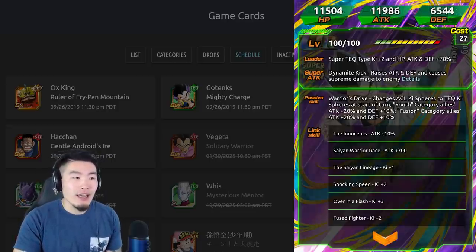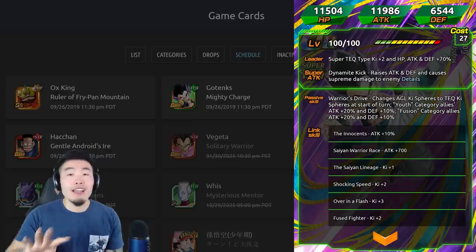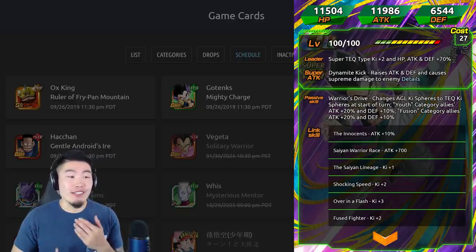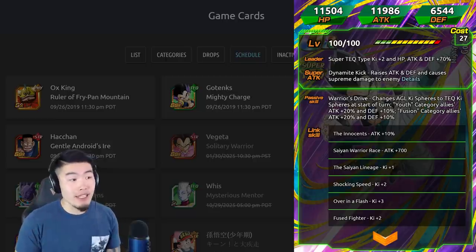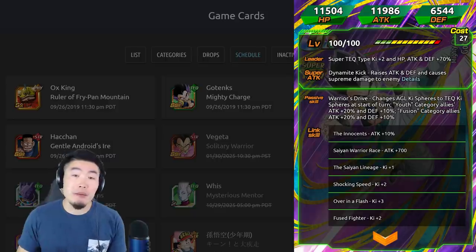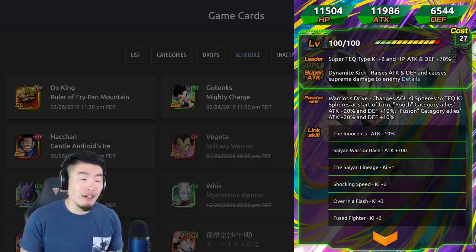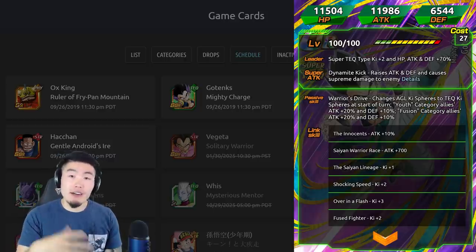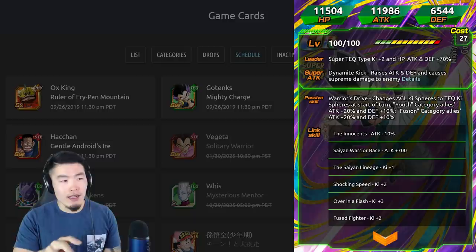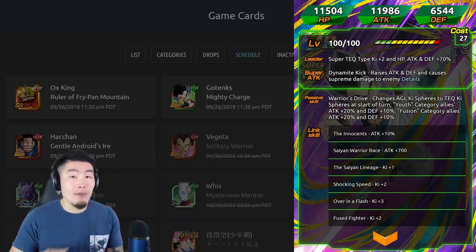He's pretty interesting — kind of like the STR-based Goku Black that we got a couple World Tournaments ago. His leader skill is Super Tech Type, giving HP, Attack and Defense plus 70%. His super attack is Dynamite Kick, which raises Attack and Defense and causes supreme damage to the enemy. His passive is Warrior's Drive, which changes AGL key spheres to Tech key spheres at the start of the turn. Youth category allies get Attack plus 20% and Defense plus 10%, and Fusion category allies get Attack plus 20% and Defense plus 10% as well — very similar to the STR Goku Black.